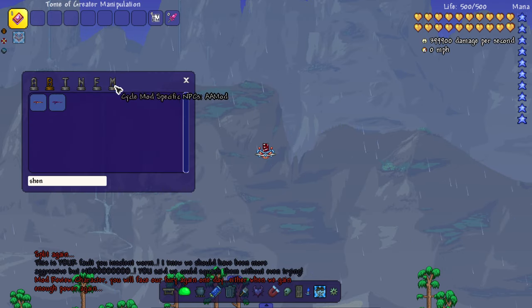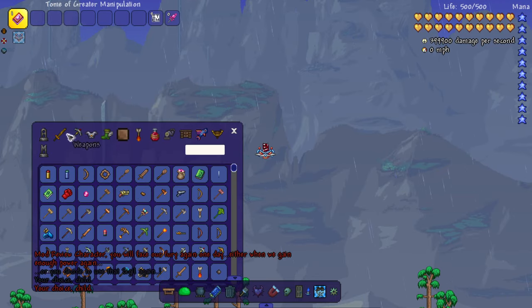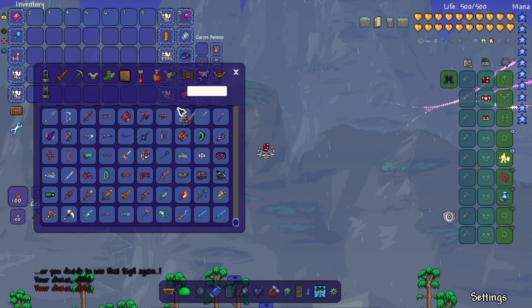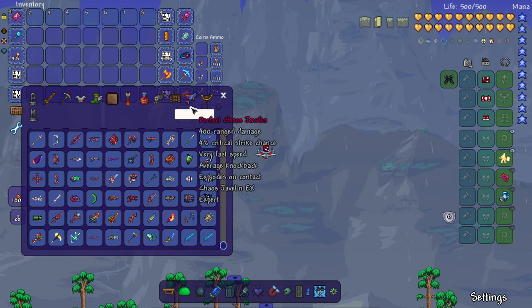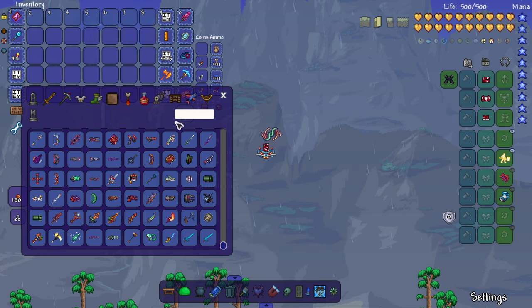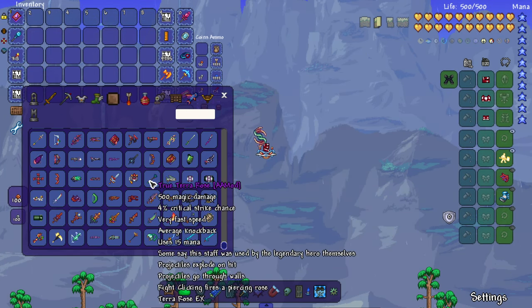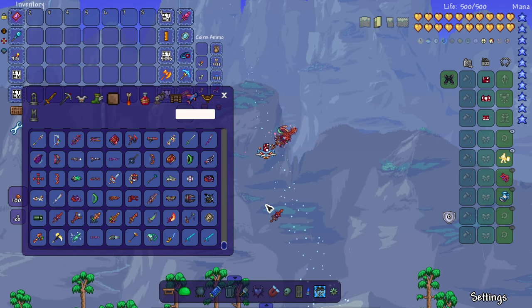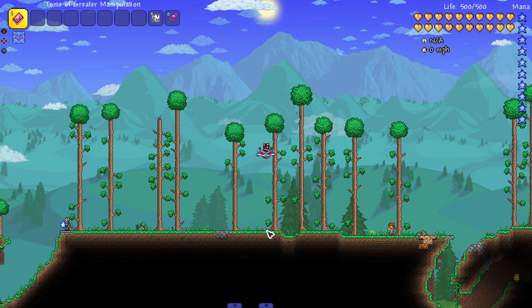That was Ancients Awaken — we really only checked out the bosses. We didn't even look at all the enemies, the weapons, or the gear, which are also really good from this mod. If you've never gotten a chance to play Ancients Awaken and you just got into modded Terraria, you might have to go back and play old tModLoader — it's very easy to do thanks to Steam.